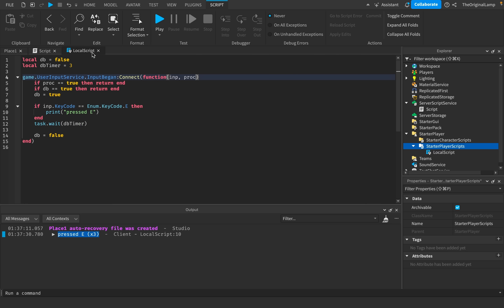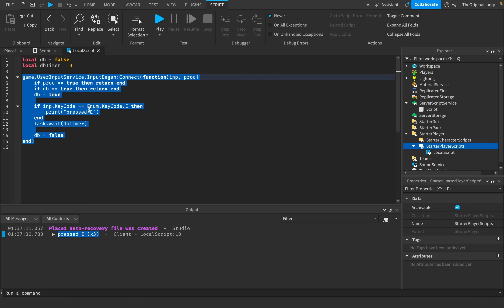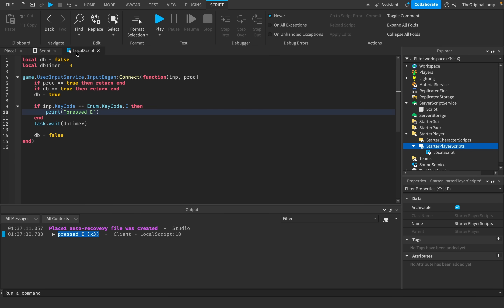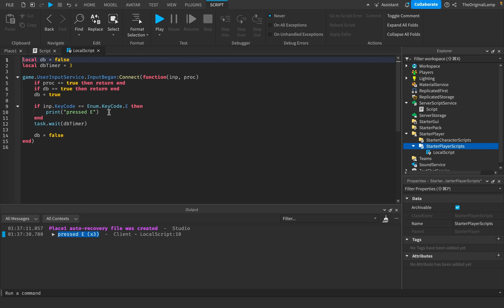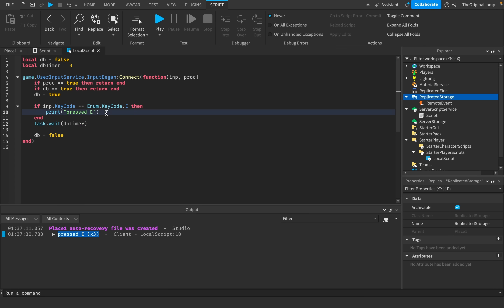Now we have our key bind — so now what? We actually script the ability. The issue is we're doing this on a LocalScript, and local means it's only for you. If the user presses E and I code the ability there, it only happens for the person who pressed it — other players won't see anything. If we want other players to see things, we need to do it on a server script. The way we ask the server to do something from a LocalScript is by sending it a message, using a specific item called the RemoteEvent.